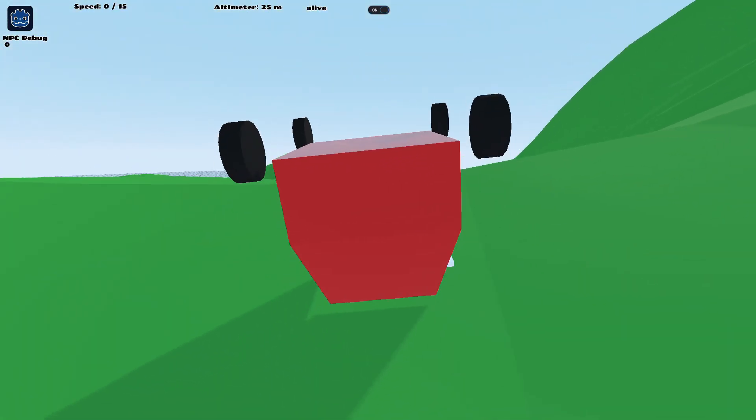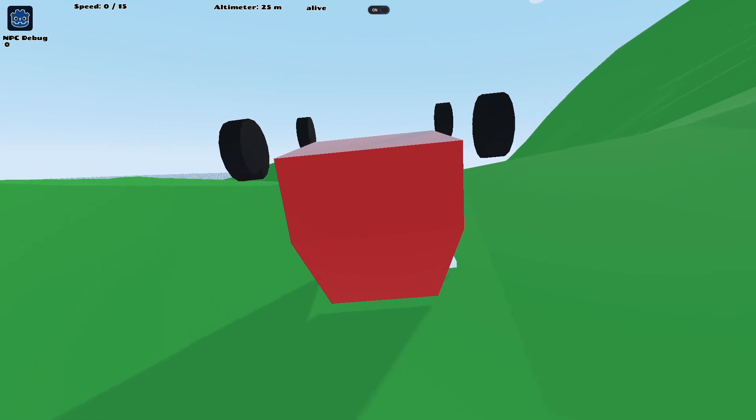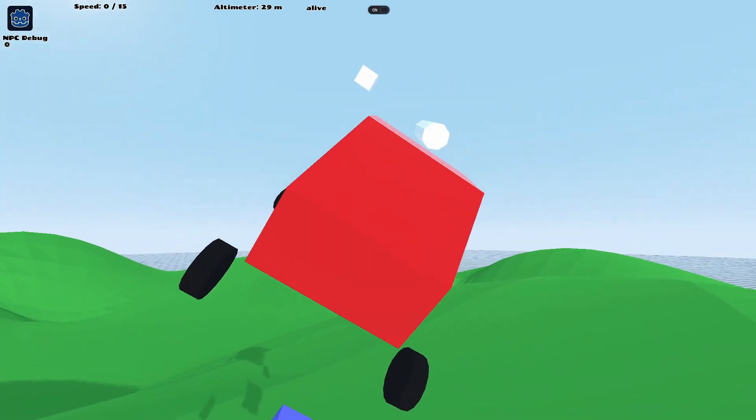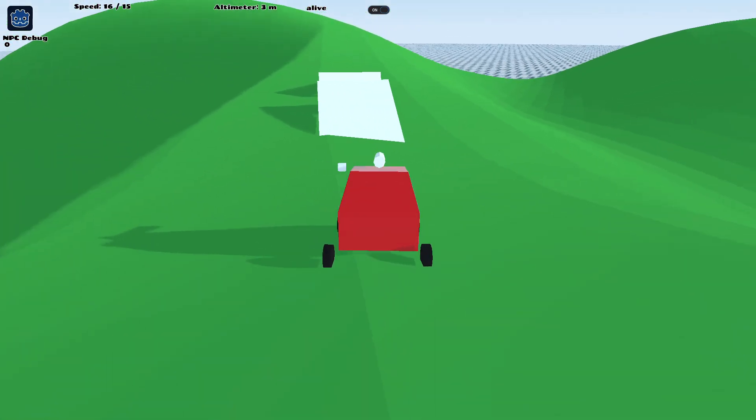Here I'm testing the downhill ability of the rover on the newly created terrain. I've fixed this in the current game — it's much more stable now due to the various stabilisation code I've put in there. Let's see if I can make it over this ramp.